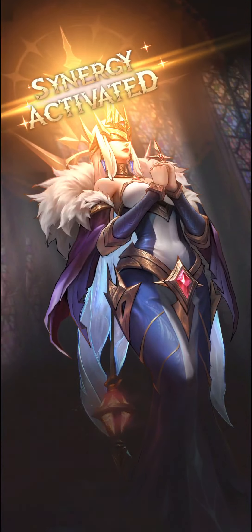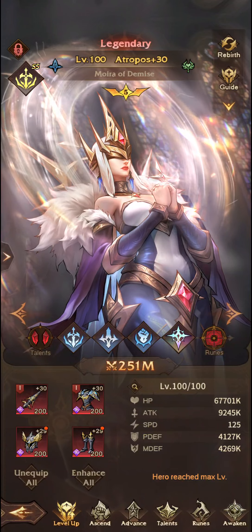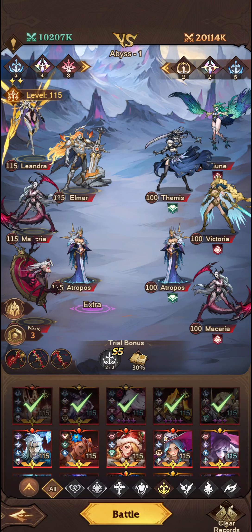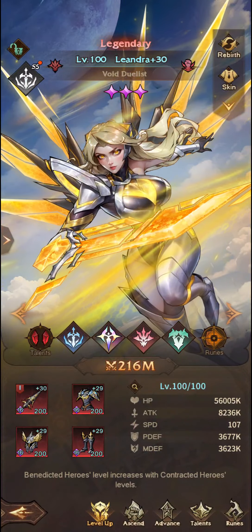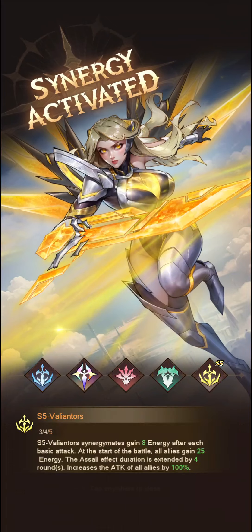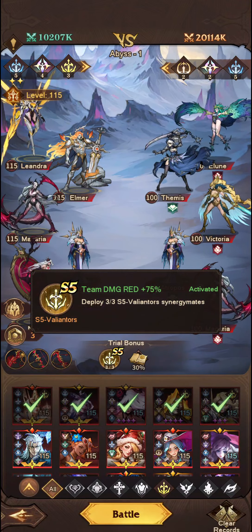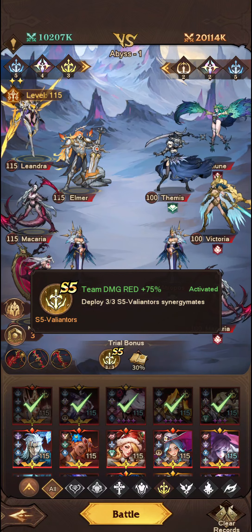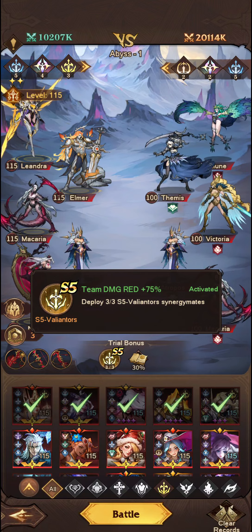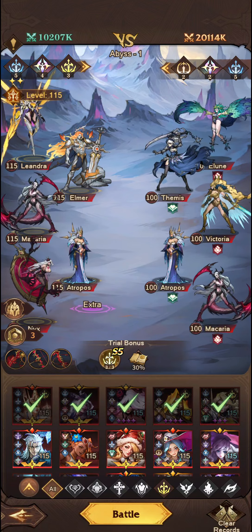We've got 17 so I think 3 of each will do just to see us through. We'll go ahead and unlock Leandra as well. So now we do have the damage reduction as well. Just something to keep in mind — that is how you activate it. You do require unlocking these Seasonal Synergies.